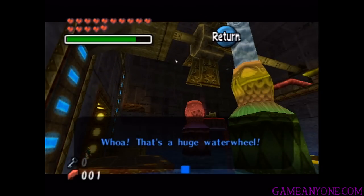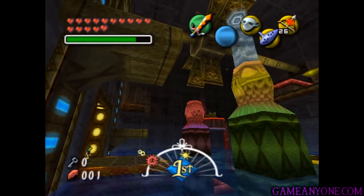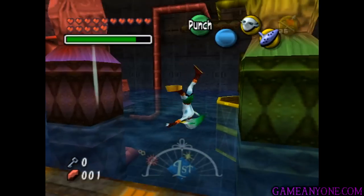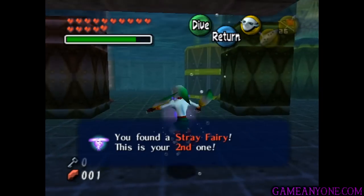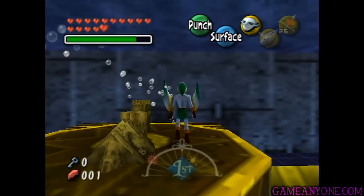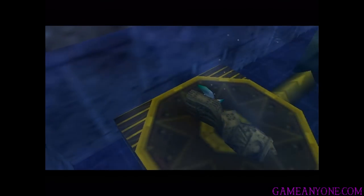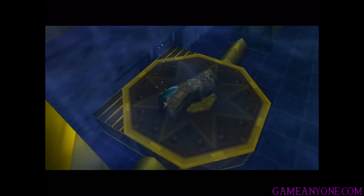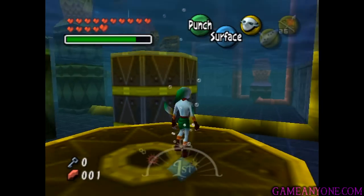Okay, so you may already be able to tell that this place is extremely confusing. That's a huge water wheel! Yeah, there's quite a bit of stuff to do around here, so let's pretty much just tackle everything one at a time. First thing we're going to do is actually hop into this water as Zora Link and go down to the bottom. You can see there's a Stray Fairy underneath our platform here, which is number two. Now while we're under here, we're going to head back around this corner. You can see there's this little circular platform here with some sort of lever on it. You're going to be seeing a lot of these — basically these are going to either open or close water pipes.